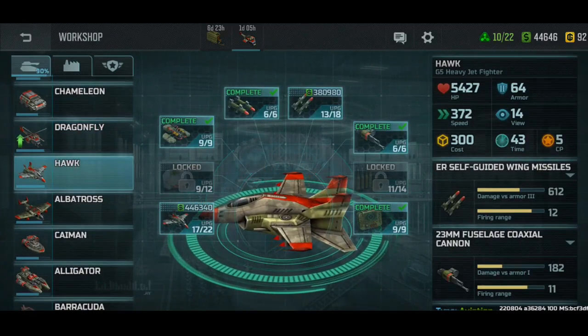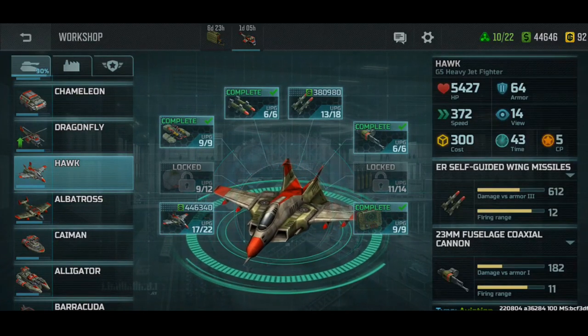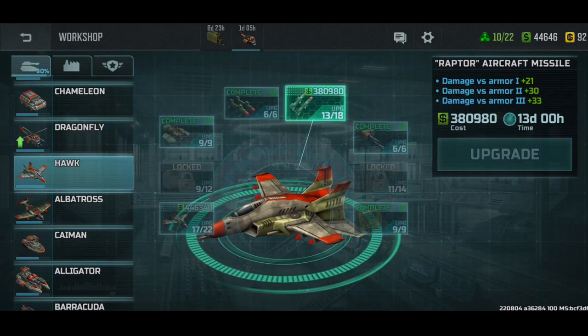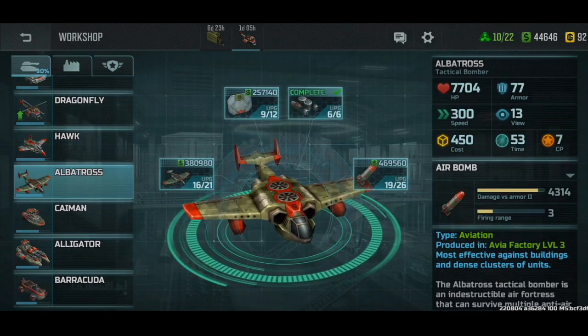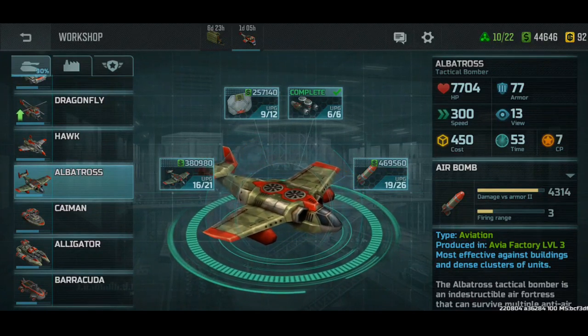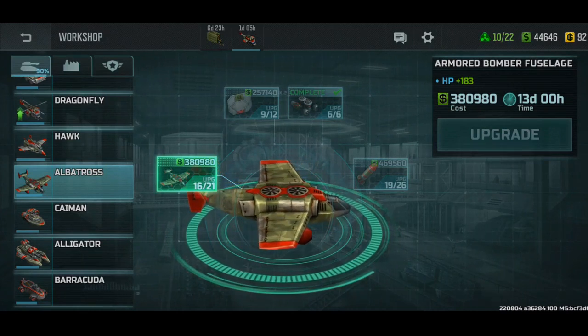My hawks - they got the max missiles for your jets there. The missiles are the range, I think. The missile system is range as well. Now for the albatross, there is no range since the firing range is fixed. So after you max the HP, I would just say to max out the bomb.